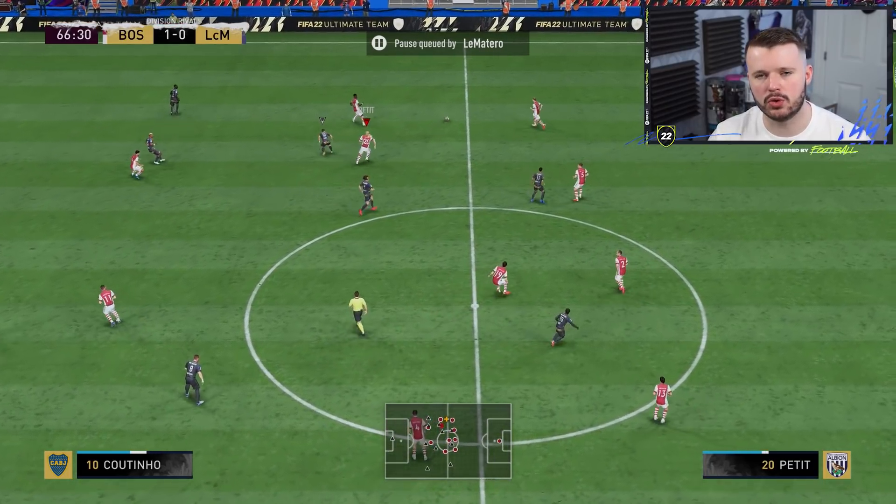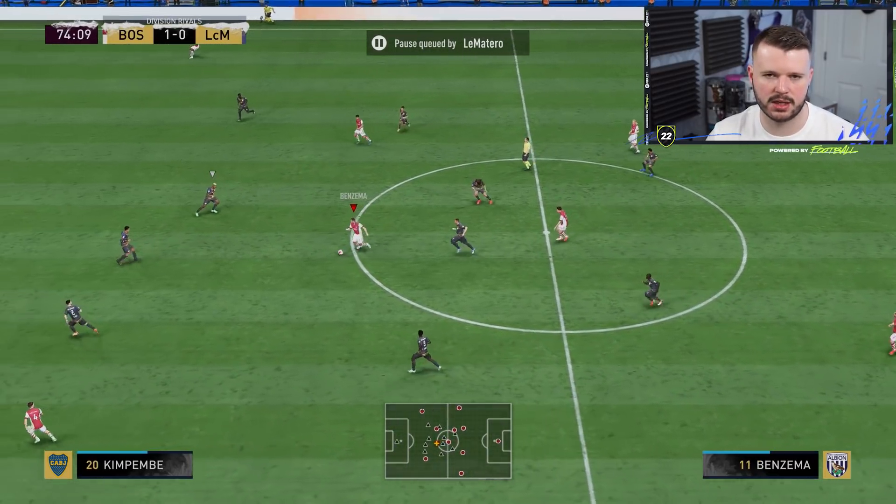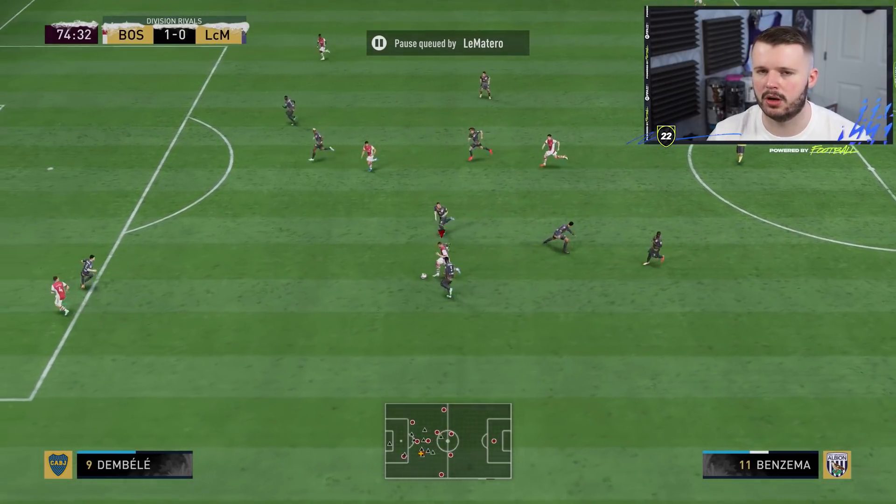The two centre mids are absolutely crucial to the 4-4-2 working effectively. One needs to be your defensive-minded centre mid — I use Petit here, you may want someone like Kante. A traditional defensive CM with medium attacking and high defensive work rates is the ideal scenario. The other centre mid is your more box-to-box or attacking midfielder. They may even chip in with goals. High-high work rates are fine, high-medium also works, but they ideally need pace, the ability to shoot, long shots, and the ability to dribble and take the ball forward.